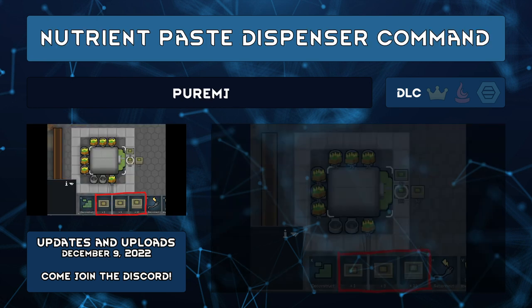Nutrient Paste Dispenser Command by PureMJ adds gizmos to the Nutrient Paste Dispenser to create 1, 5, or 25 meals with a button. This means you don't have to use the draft-on-draft methods to stock up on nutrient paste meals anymore.